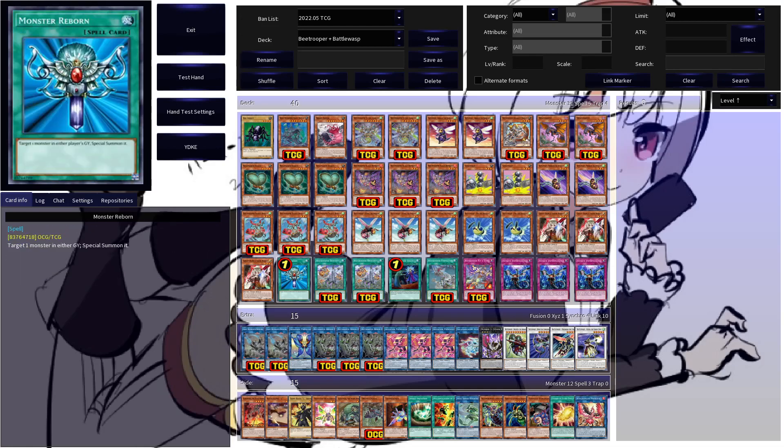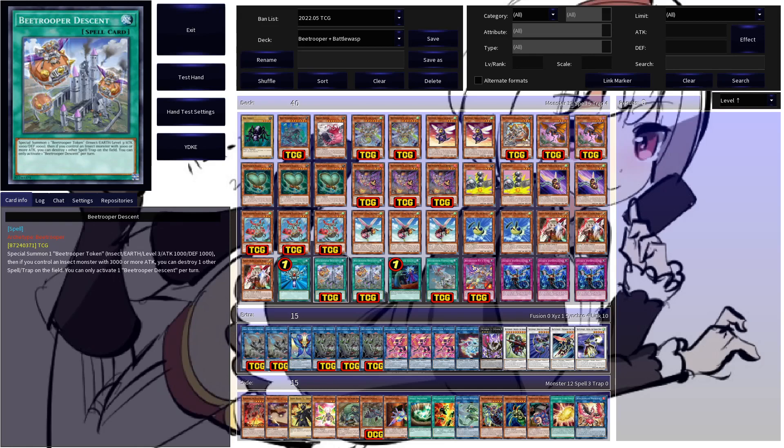Generic hand trap Ghost Ogre is here, and Monster Reborn as a generic extender. Then we get to B-Trooper Descent, which special summons a B-Trooper token — insect, earth, level 3, 1000 attack and defense. And if you control an insect with 3000 or more attack, you can also destroy one other spell or trap on the field. A really cool and flexible card — either an extender or with some added back row removal.